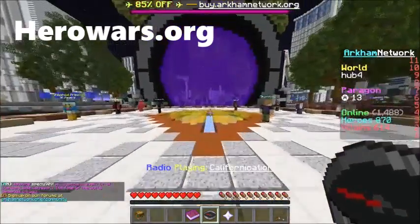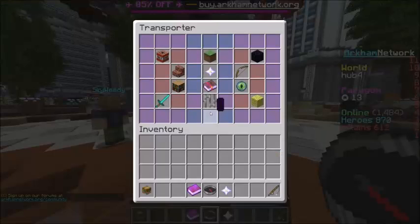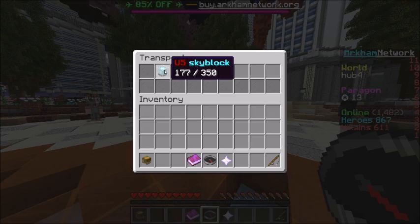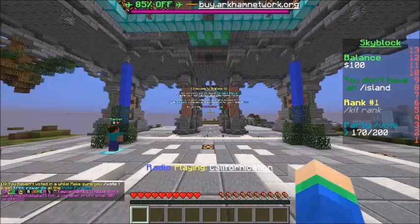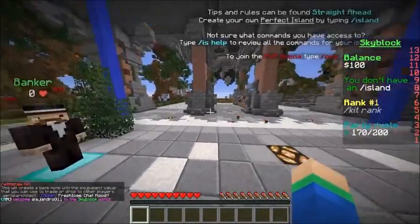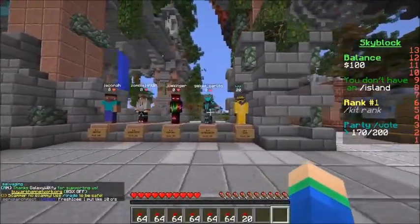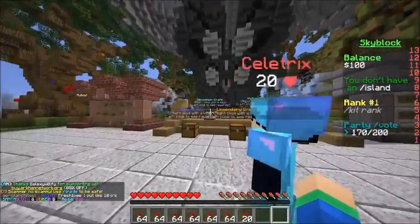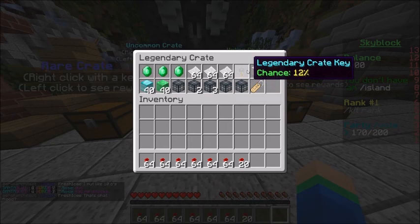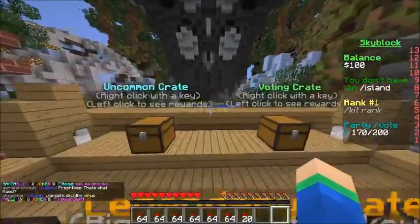Sitting in the number three spot is HeroWars.org, aka ArcCamp Network. You can click the compass, click Skyblock, and just go on Skyblock number one. When you spawn in, they've got a banker over here to withdraw some money. They also have some pretty awesome stuff — like the top people on the server. They've got some crate keys over here, and if you get one, these things are really OP — you can literally win like 500k just from one crate key.